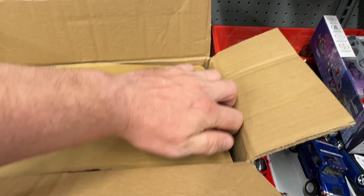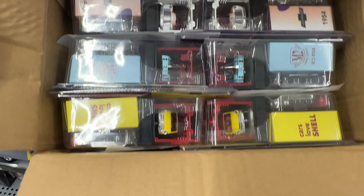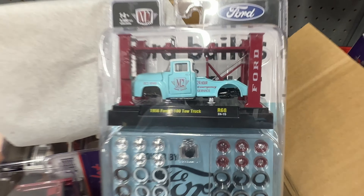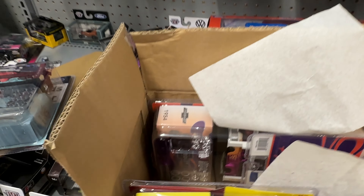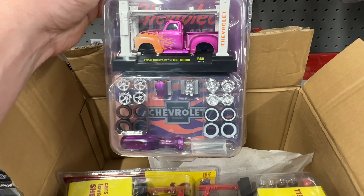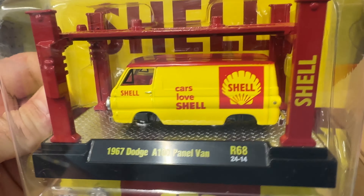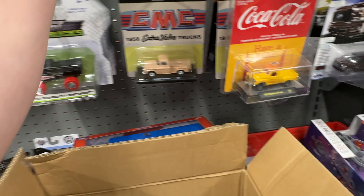Let's get the model kit box open — I can already tell it doesn't look like we found a chase here. These are the model kits: the Ford F100 tow truck, definitely not a chase. Second one is the 1954 Chevrolet 3100 truck — not a chase either. The last one in the mix is the 1967 Dodge A100 Panel Van with a Shell livery in yellow and red. Definitely not a chase. So those are the new M2 sets coming out at Walmart — be on the lookout!